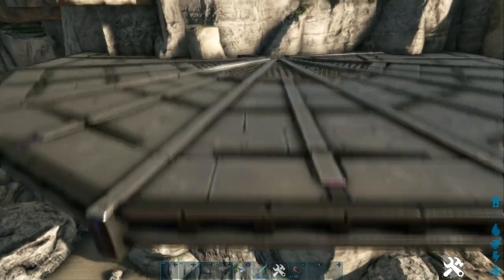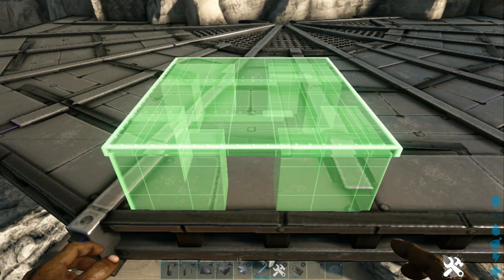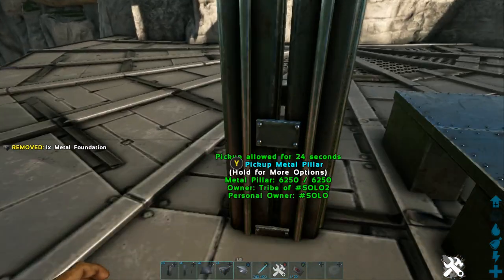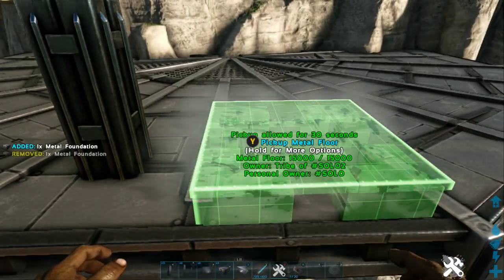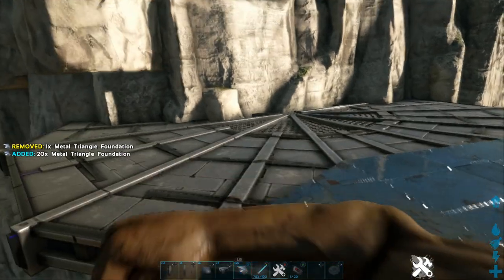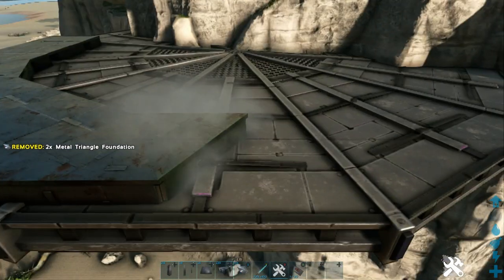First, we're going to come up and place our first foundation. I personally try to line it up here and then move it forward - I want it about halfway into that beam on the right, then bring it forward to this black bit here. Pillar in the center, pick up, go down one, two, three. Then like I said: two foundations, three triangle foundations. You can do this as a 360 if you want, depending on your location. I'm just going to do a half one today so you guys can see how to actually build it.